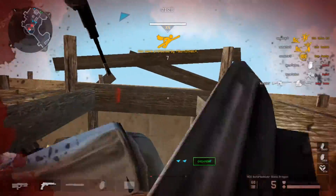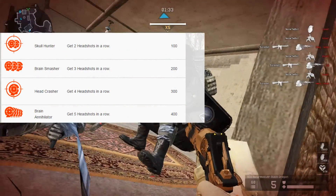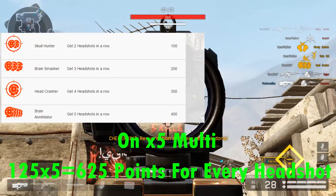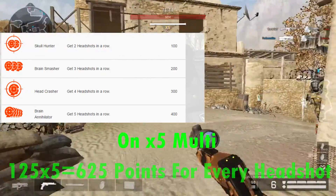Let's calculate how many points you're going to get if you kill two enemies in a row with headshots on the x5 multi. If you get 125 points for every hatchet, on the x5 multi you will get five times more — that's 625 points for every hatchet.